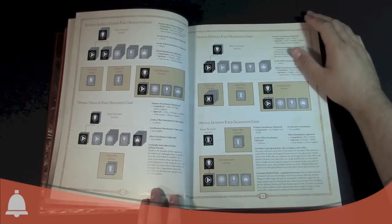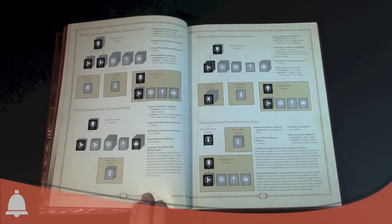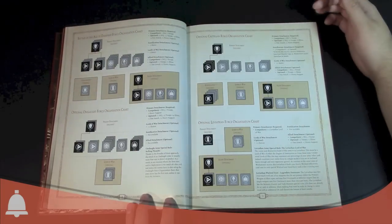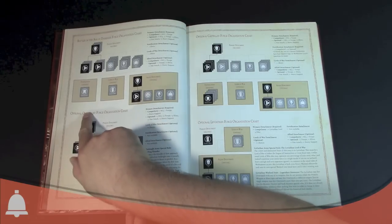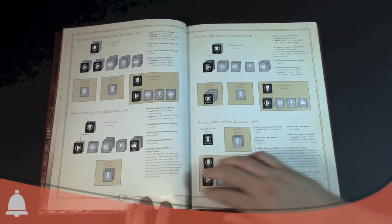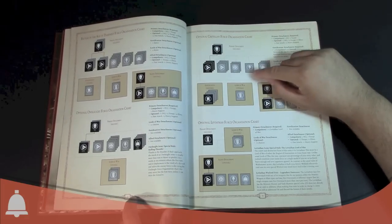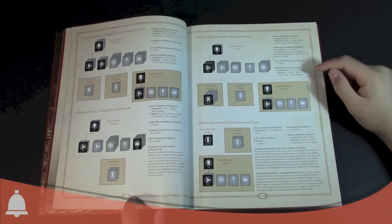Skipping ahead a bit to the Force Organization charts — these are the different Army List options available in this book. You've got the Battles in the Age of Darkness Force Org chart, which is basically your primary list: up to three HQ, up to six troops, up to four elites, up to three fast attack, up to three heavy support, optional fortification, optional Lord of War, and an ally detachment. Then there's the optional Onslaught Force Org chart, which has more elites, more heavy support, and up to two Lords of War. And the optional Castellan Force Org chart — no fast attack really, but up to four fortifications and one Lord of War.